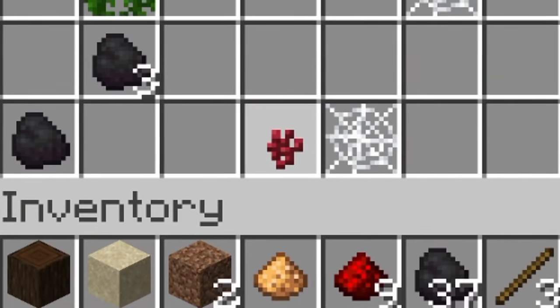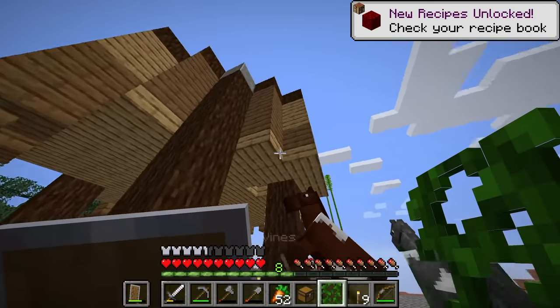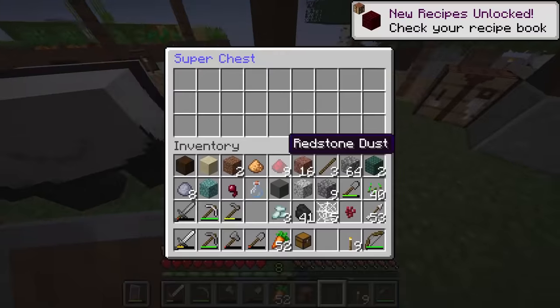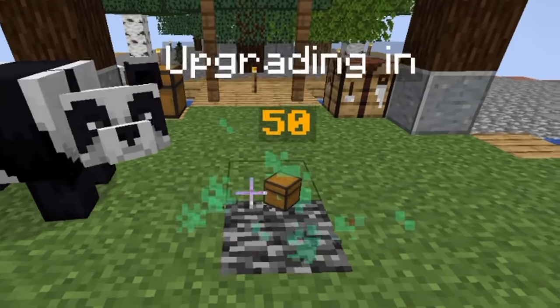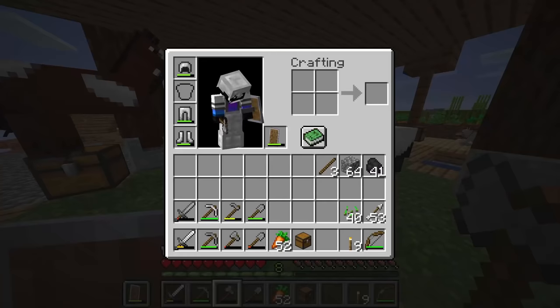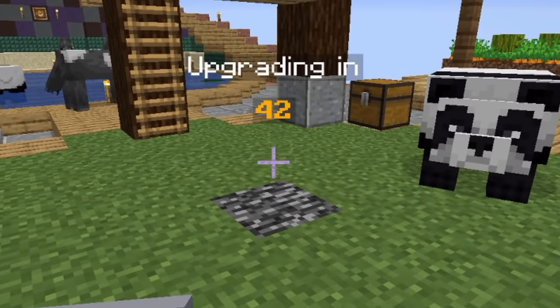Yet another super chest — we've got nether wart this time, which is interesting. I don't think I have any soul sand yet, so I don't know how I'm going to make that useful, but we have it. Finally we're upgrading — what's gonna be next? Three, two, one...